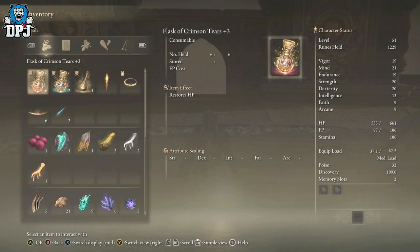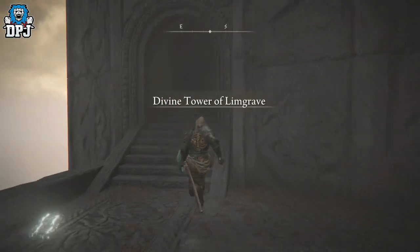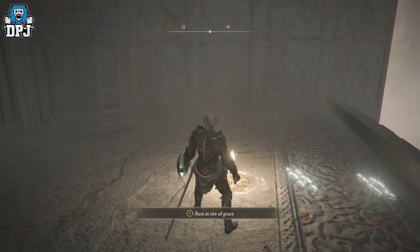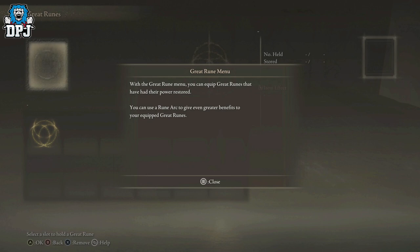Let me show you - so there it is right there: Raise all attributes. Now it doesn't actually do anything as of right now. So what you need to do guys is go to your nearest grace point and you'll notice that there will be a new slot called Great Runes. And here it just gives you a quick tutorial - it says with the Great Runes menu you can equip Great Runes so that they've had their power restored. You can use a Rune Arc to give even greater benefits to your equipped Great Runes.